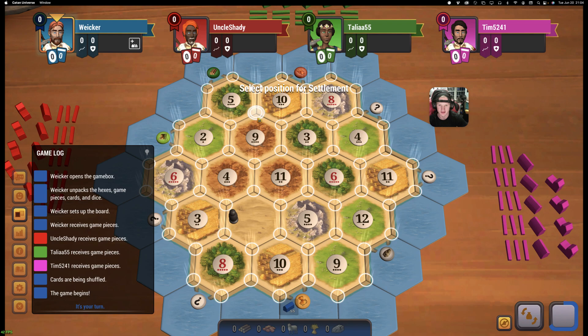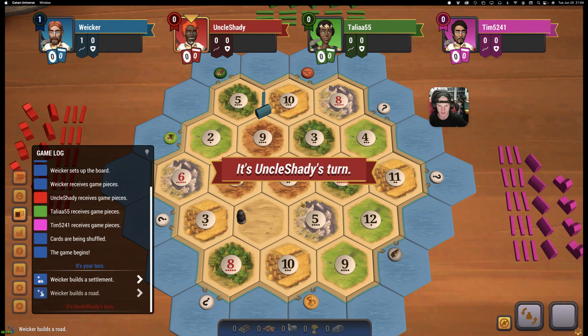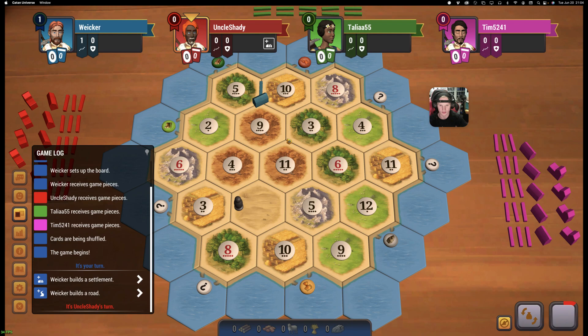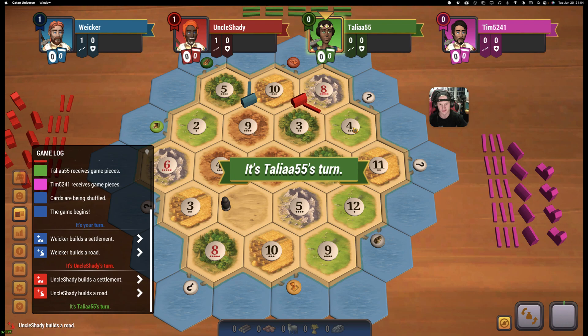I think 5-9-10 is going to be the spot. We'll build towards woodport. That's a pretty flexible option because there's a 6 and an 8 wood still available. If we could get on one of those that would be very helpful. This is also one of most likely three spots that can give us a starter road. He goes 3-8-10, which is good because that opens up the 8-4 for us if we decide to do that.